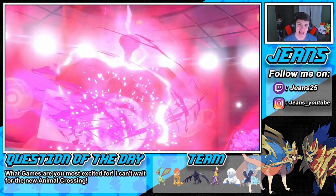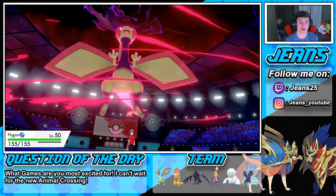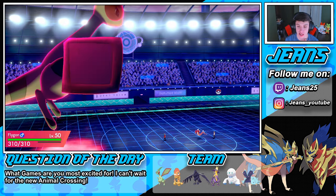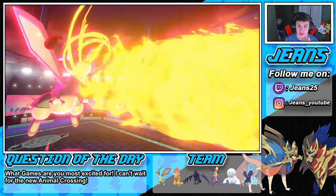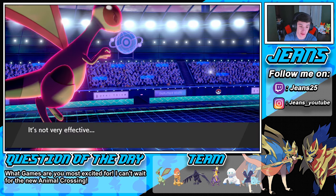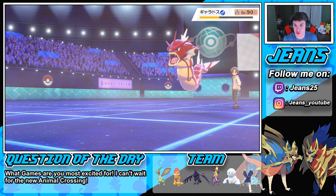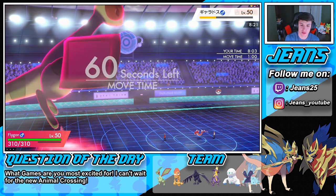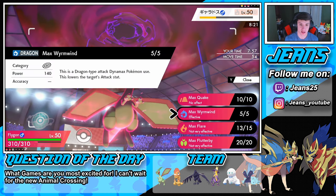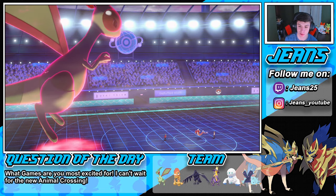We boost our attack with Dynamax and get a little bulkier at 310 HP. We're going to set up the drought and then go for a Dragon move to finish this off. The Gyarados is Flying-type so Max Wyrmwind won't set terrain on it the same way, but we go for Max Wyrmwind for the STAB and finish off Gyarados — see you later.